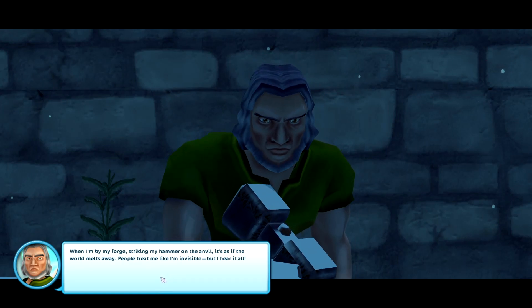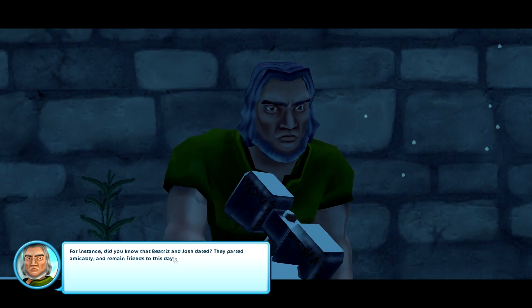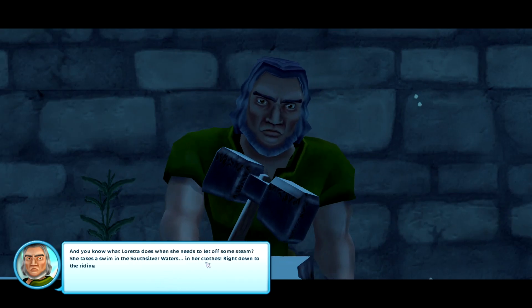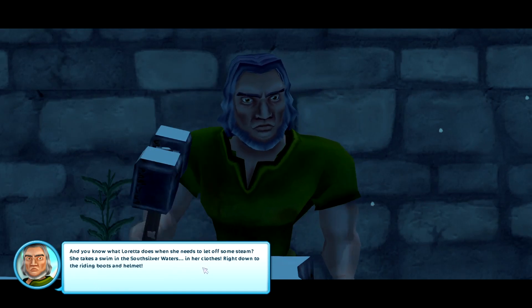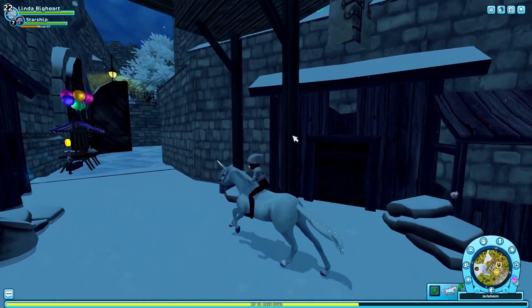Oh, Conrad's here. When I'm by my forge, striking my hammer on the anvil, it's as if the world melts away. People treat me like I'm invisible, but I hear it all. For instance, did you know that Patrice and Josh stated they parted amicably? They remain friends to this day. And you know what Loretta does when she needs to let off some steam? She takes a swim in the south silver waters in her clothes — right down to the riding boots and helmet. I've said too much — leave me be. I don't know that side of him though. I love this guy — he is still my favorite character in the game.